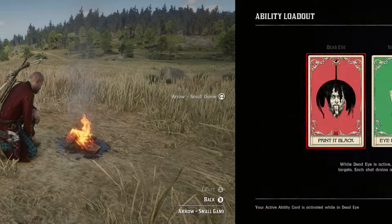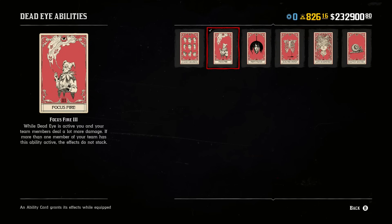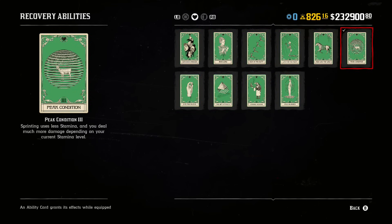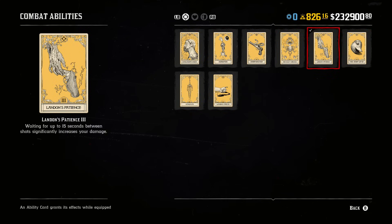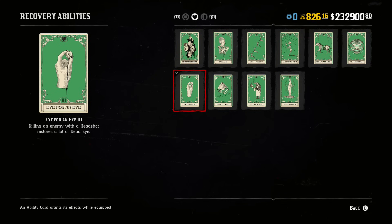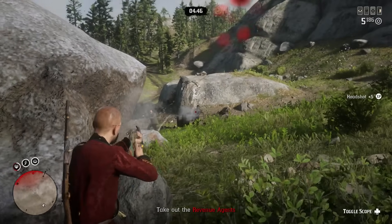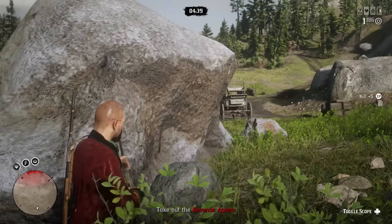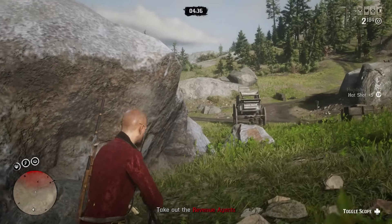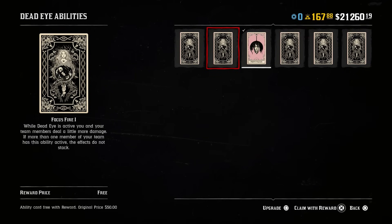Coming towards the end of the video, we have Ability Cards. Item 42 is Painted Black. Item 43 is Focus Fire. Item 44 is Winning Streak. Item 45 is Peak Condition. Item 46 is Cold Blooded. Item 47 is Landon's Patience. Item 48 is Strange Medicine. And item 49 is Eye for an Eye. Obviously, you can't equip all of these at once, but you can select four. These are the ones I use the most, and from community research, these are also some of the most popular Ability Cards. Pick the ones that suit your playstyle. If you're just starting the game, you can get a free Ability Card in the tutorial — I recommend selecting one of these. You can also get coupons for free Ability Cards or discounts from Outlaw Passes and Rockstar Rewards. If you can't get any of that, you'll just have to pay $50 to unlock.